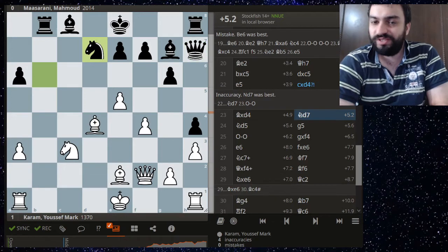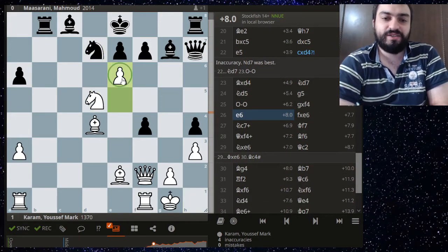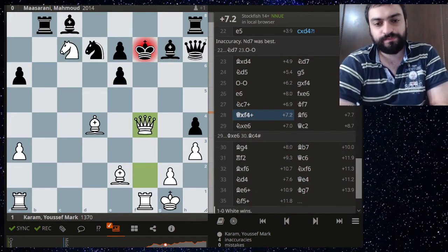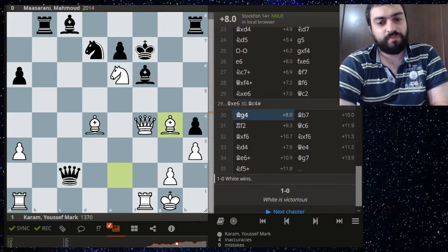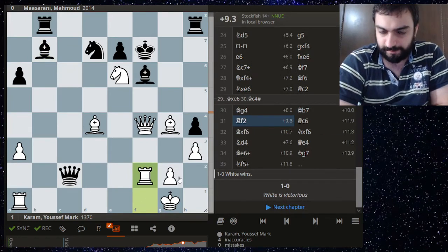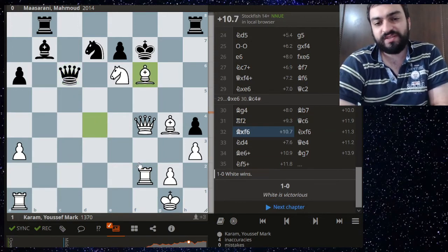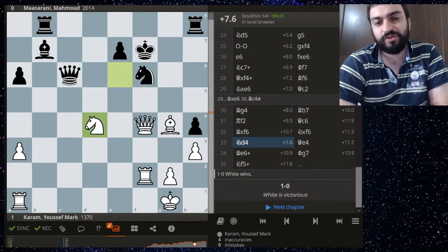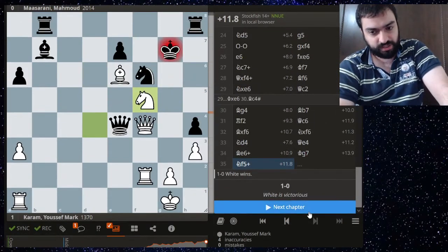He had knight e6 — the point is this wonderful checkmate. Amazing, amazing play by Mark. He plays rook f2 defending against the mate and attacking the queen, and queen c6 — he doesn't even care, it's defended as well. And yeah it's just game over. Look at the graph — just amazing, an amazing game.